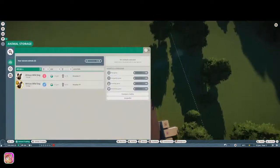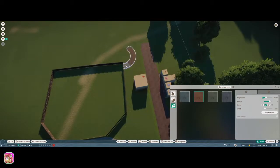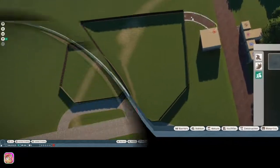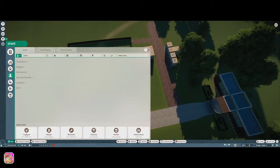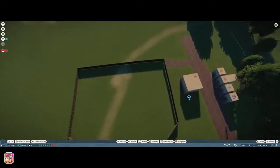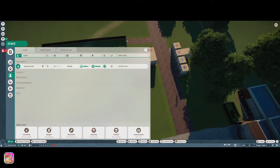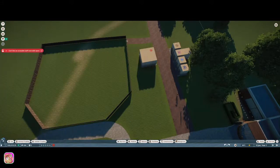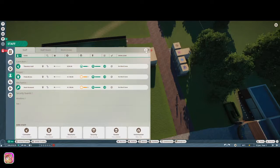Let's finish this path because I realize it's not done. For staff paths I make the width as small as possible because we don't need a huge staff path. Next, we need staff — let's get a caretaker. It says can't find accessible staff room with space, but it's right there. This is the same problem I had last time I started a franchise. I'll get a mechanic too, and wait on the vet.